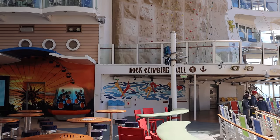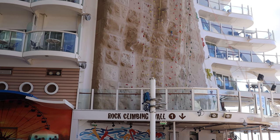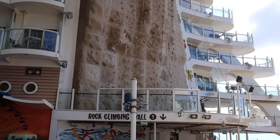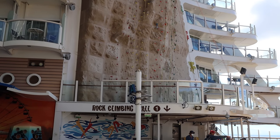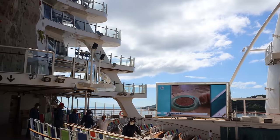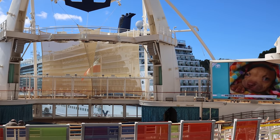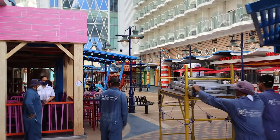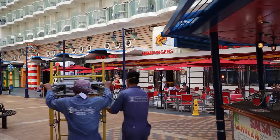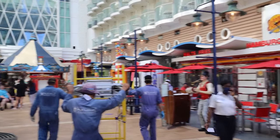Also back here at the back of the ship you have rock climbing with two different rock climbing walls. I'm standing underneath rock climbing wall number two, and what you're looking at is rock climbing wall number one. If you're interested in rock climbing, it's all the way towards the back of the ship. This is just a great place to take in some views — today we're in Honduras with Celebrity Reflection parked right in front of us.